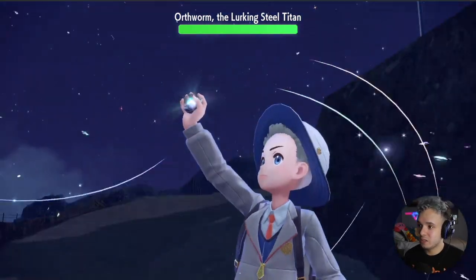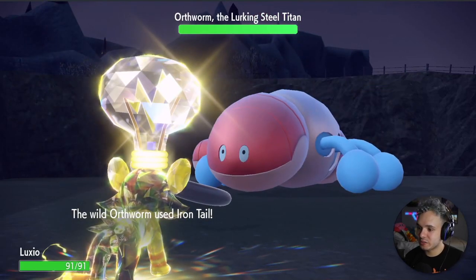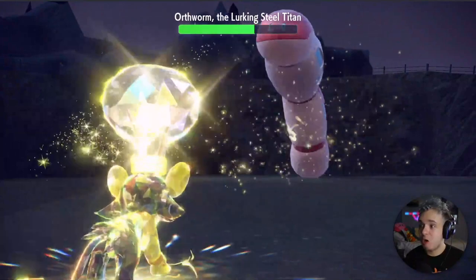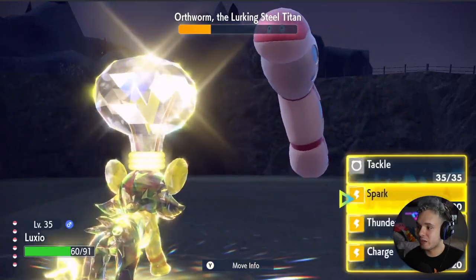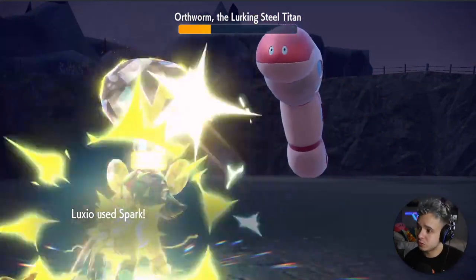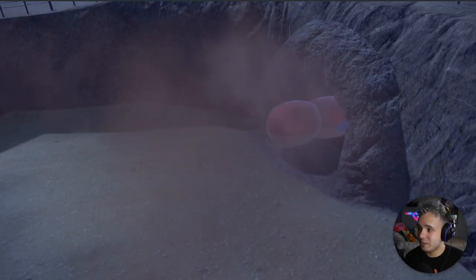Let's go with the Terastalized type — if it's just steel we should have some sort of an advantage. So yeah, he's using Iron Tail, which wasn't very effective. Spark — that did some major damage! I think we'll be able to take him down. There we go, one more and I think we're good. Iron Tail again. Oh no, can we catch it? He's running away — no, come back! He's just barreling away.